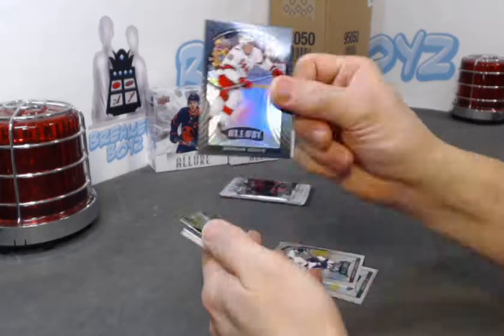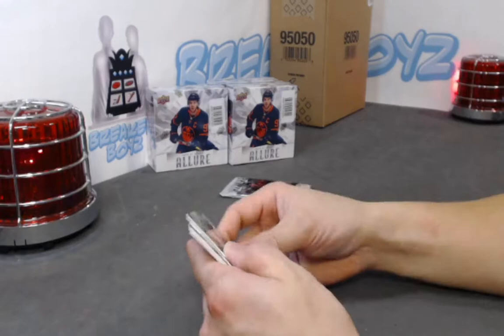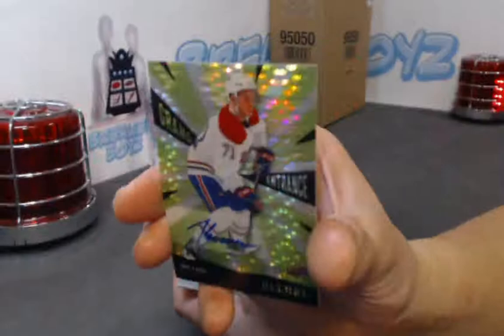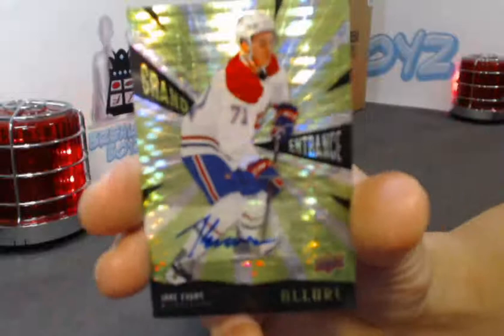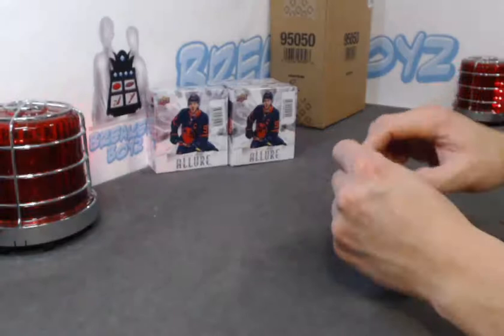Morgan Geeky black rainbow — this guy's having a great break. We have a grand entrance rookie — Jake Evans, not numbered. Pretty cool looking — Jake Evans auto. Keegan Kosar SP rookie, and then Michael DiPietro base rookie.